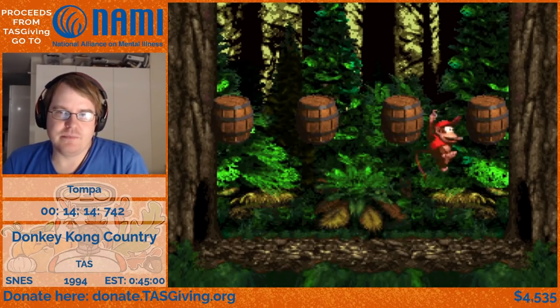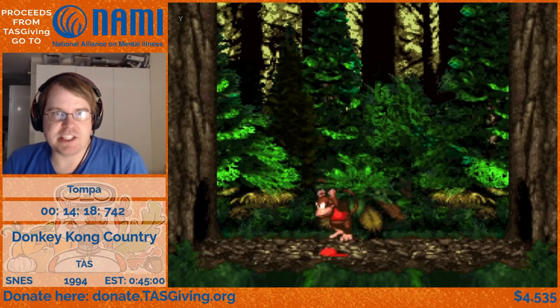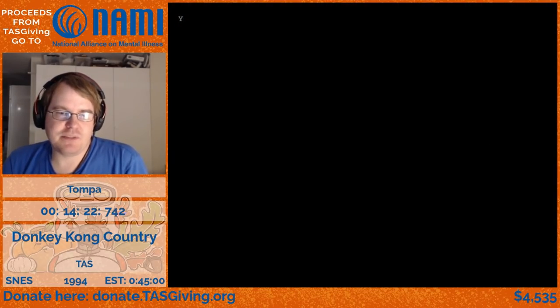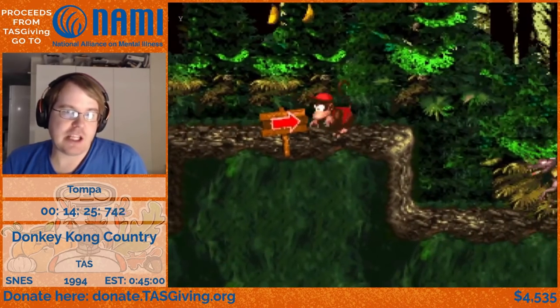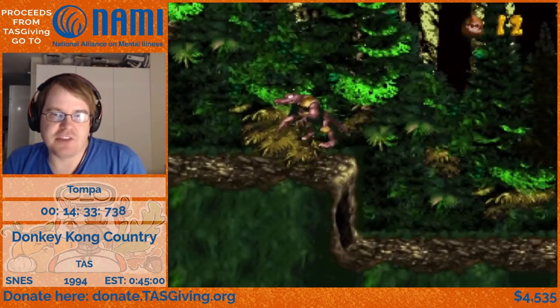It's not as useful in this category because I need to stop for the bonuses. But for this one there's a long autoscroller with ropes, so it skips a lot of it. Normally you have to take that barrel, but if you jump on the enemy, land on the exit barrel, you can blast off the entrance to the bonus and get it anyway without having to use the barrel.